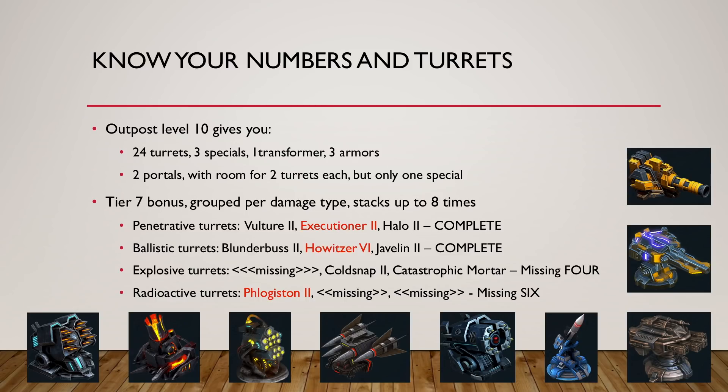Ballistic — again, three turrets from shorter to longer range. Blunderbuss: two. Howitzer: six. Javelin: two. You should have up to eight of them. Don't build more than eight — it's a waste, it's not going to stack more bonuses, and it makes your base vulnerable. If all you can do is one damage type, then it's easy to have a fleet to break your base. Good bases deal multiple damage types.